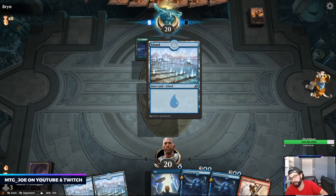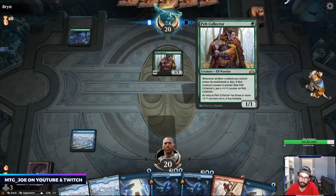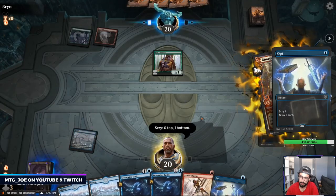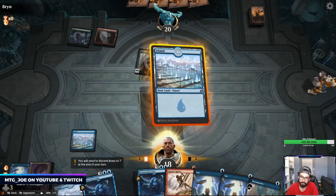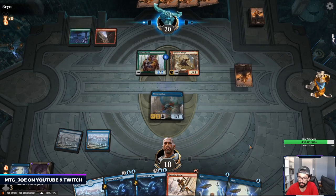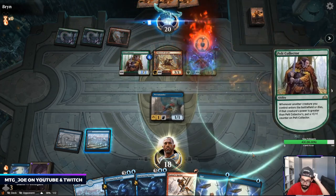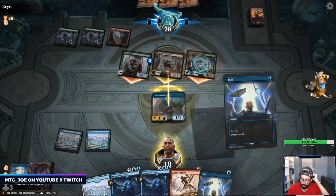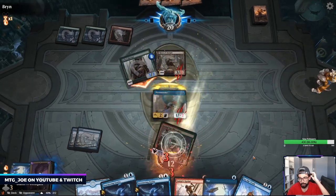We're on the draw, we have Opts. This could be the Scales deck — Gruul Adventures. We're playing Mono Opts. I'm probably just going to trade with this Rimrock here, because next turn I can play Opt. Take the trade there — too slow here.